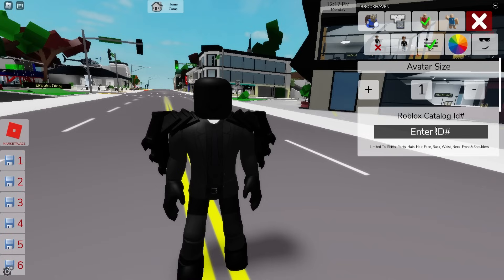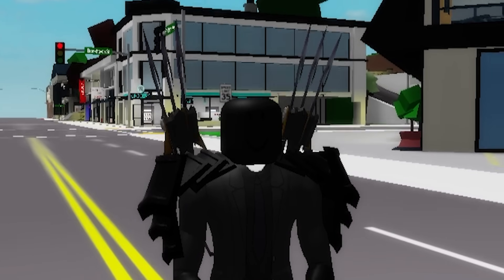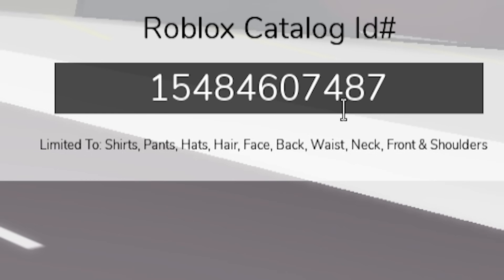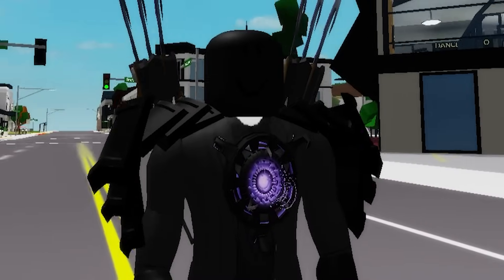Next, if we continue adding ID code 15361000849 we can place these darker claws on his back, followed by ID code 15484607487 to install this 3D-like active upgraded purplish core on the front of our avatar.